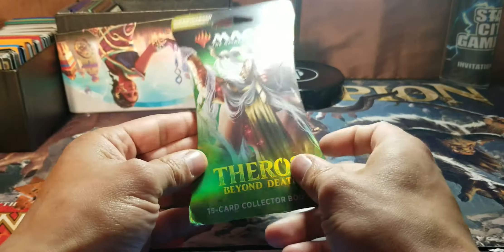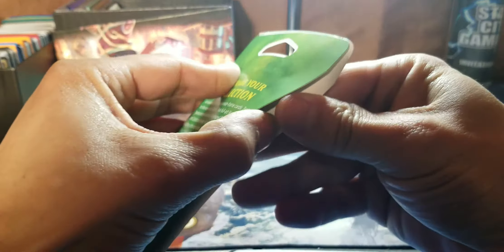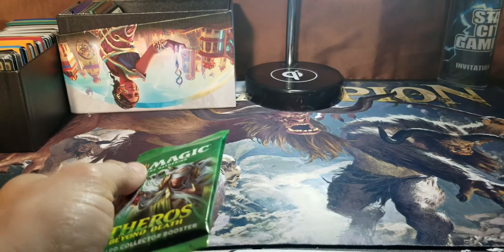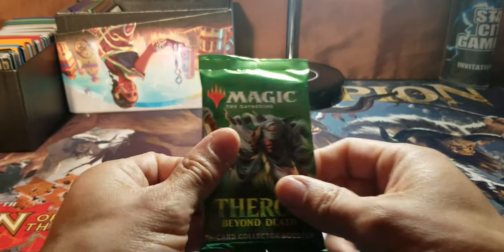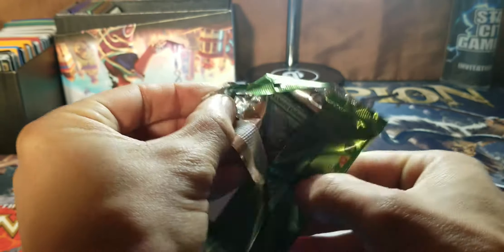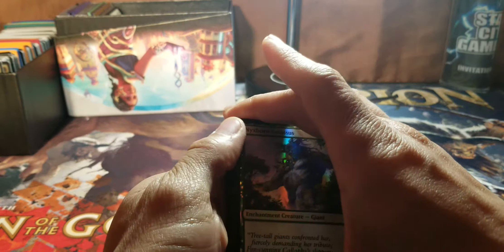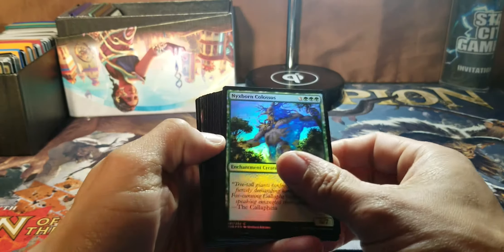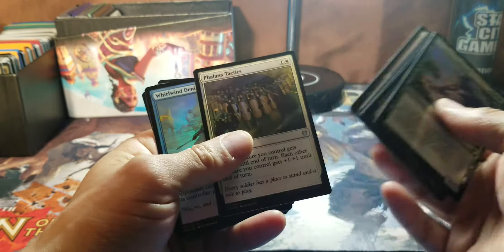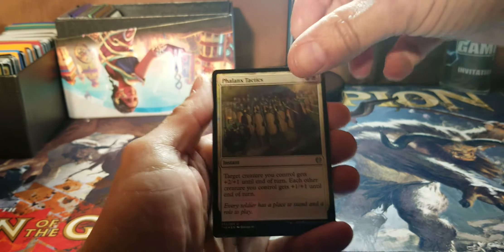I don't think I'll be buying too many more Throne of Eldraines. Now off to the — I just realized this is like my eighth or ninth collector pack and I haven't pulled any of the constellation art gods, foil or non-foil. And I just bought a foil Pulperos from a buddy, so I'm guessing there's a really good chance I'll pull a Pulperos out of one of these packs.